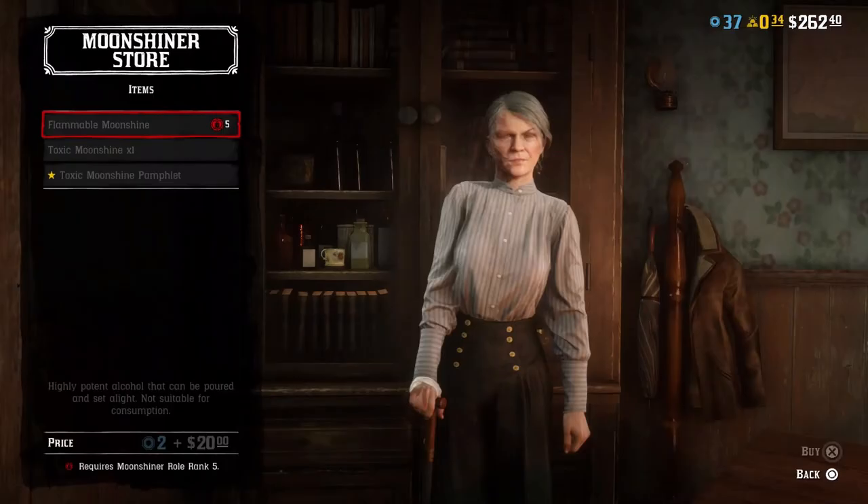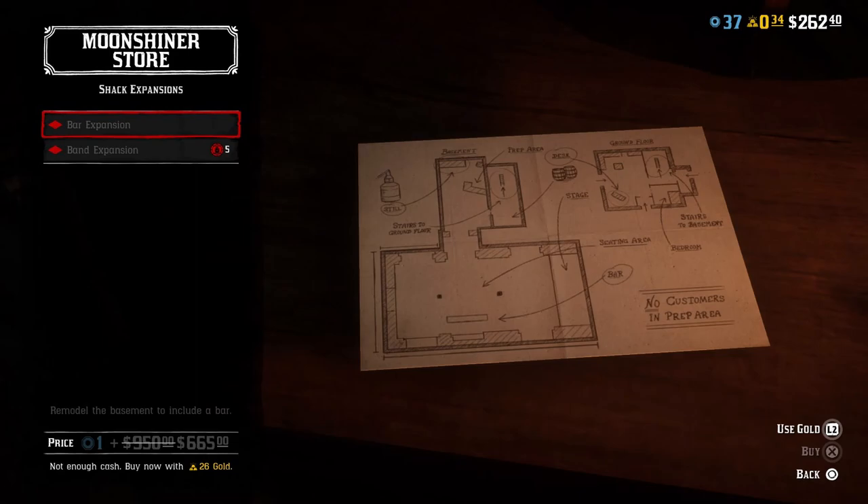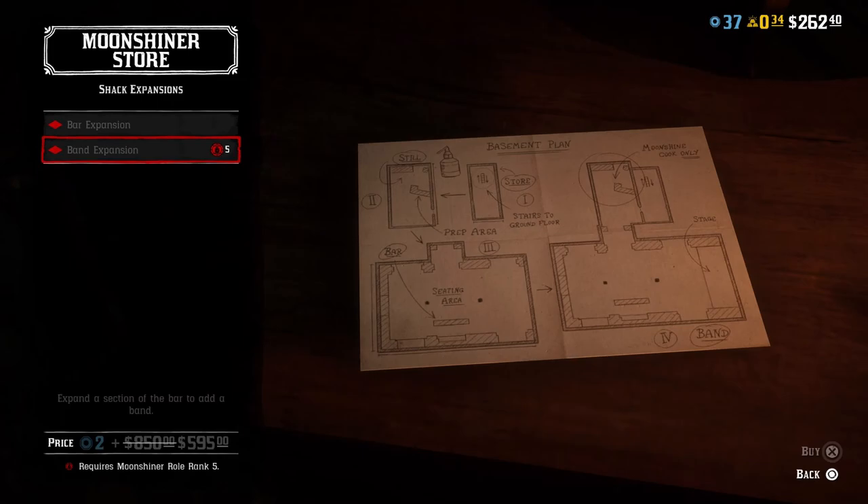In the Moonshine store we have some items. We've got the Flammable Moonshine, which you can pour and light on fire by shooting it. The Toxic Moonshine, which is a poisonous gas, and the Toxic Moonshine pamphlet, which will teach you how to craft the Toxic Moonshine at your camp or crafting spot. The bar expansion will actually add a bar into the basement of your Moonshine Shack, which you can visit with friends, use for some daily challenges, and drink your own Moonshine there. We also have a band expansion which will add a band to the bar room, mainly for fun and for a daily challenge that revolves around playing with the band.